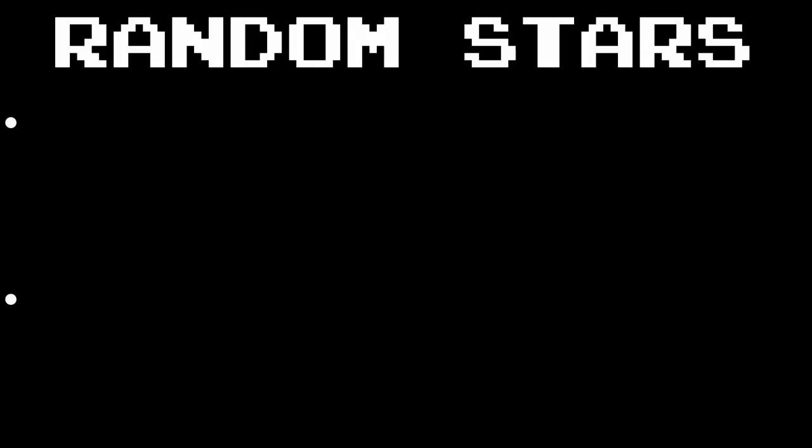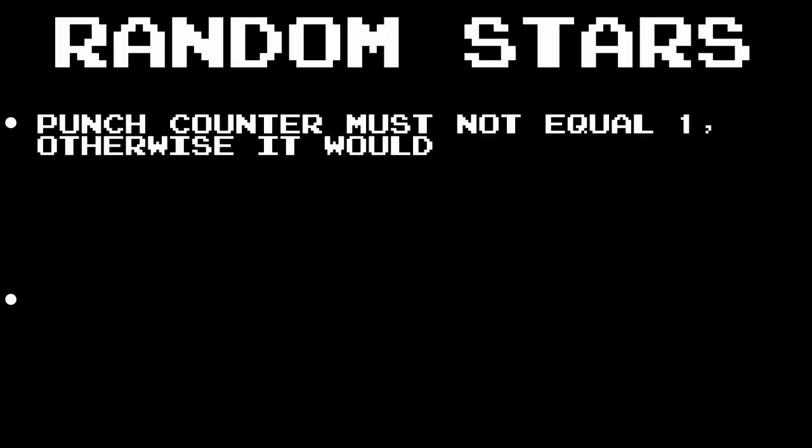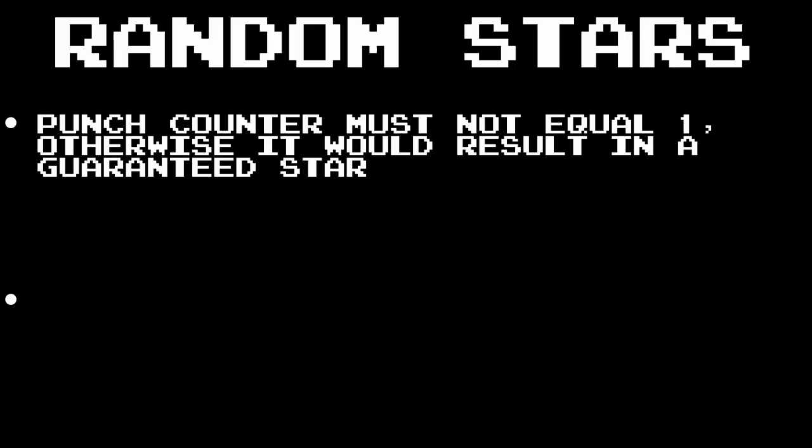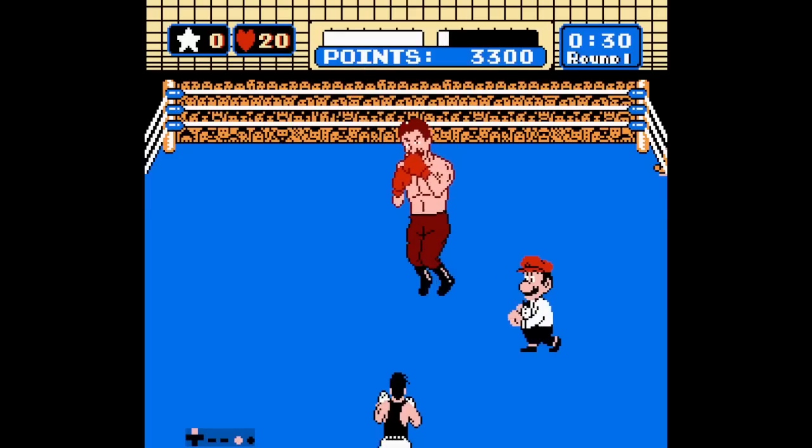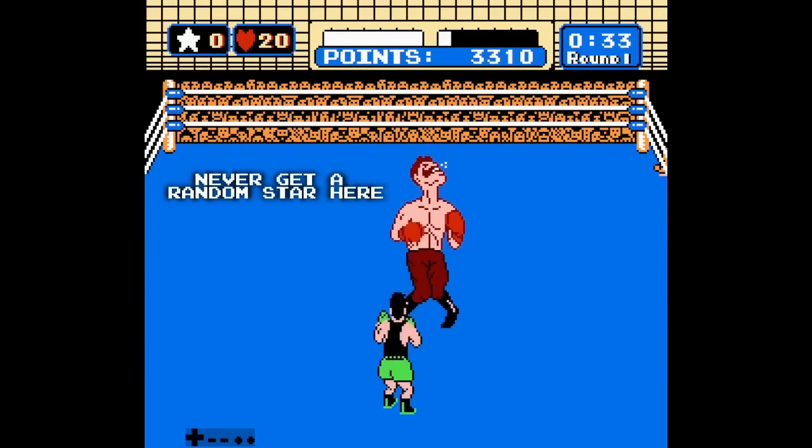Firstly, the punch counter must not be equal to 1, otherwise the punch would result in a guaranteed star. And secondly, you must be holding at least one star in the bank. If you aren't holding a star, then it is impossible to get a random star. Which was why the old phase 3 strategy would never give a random star on the first punch.